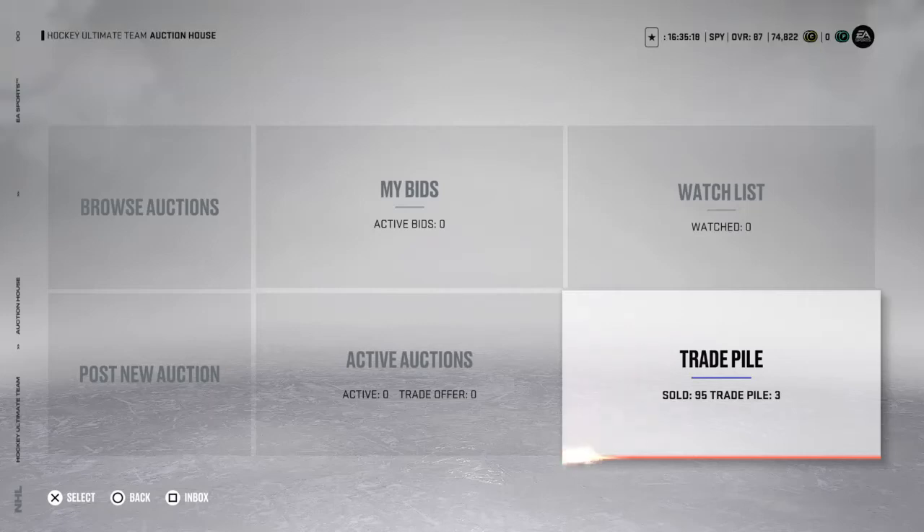Yo guys, Kyle here, back with another video. It is 9:49 at night. I'm going to be showing you how to make coins on NHL 23. I have 74k. I started at 0 when I was doing this. I opened packs in my videos and got to 0 coins, and now I'm at 74k from just doing this method. I'm going to show you what I've been doing — it's been working pretty well. I'm sure people already know about this, but I'm just going to try to explain it the best I can.